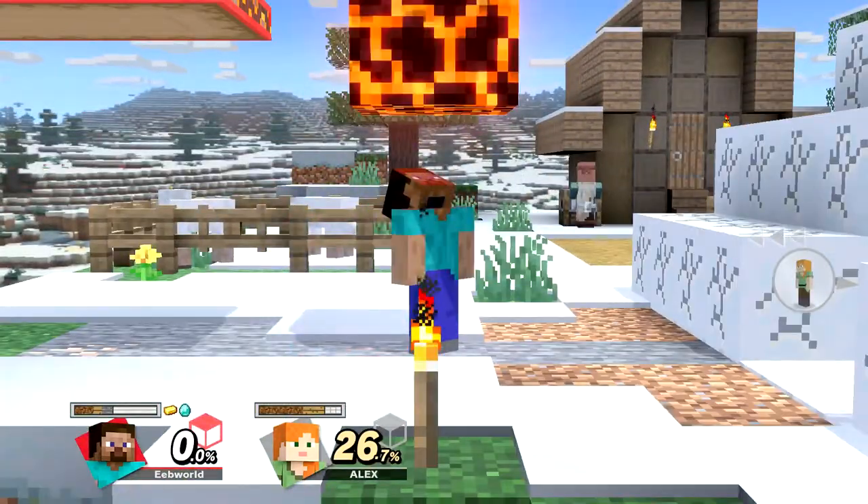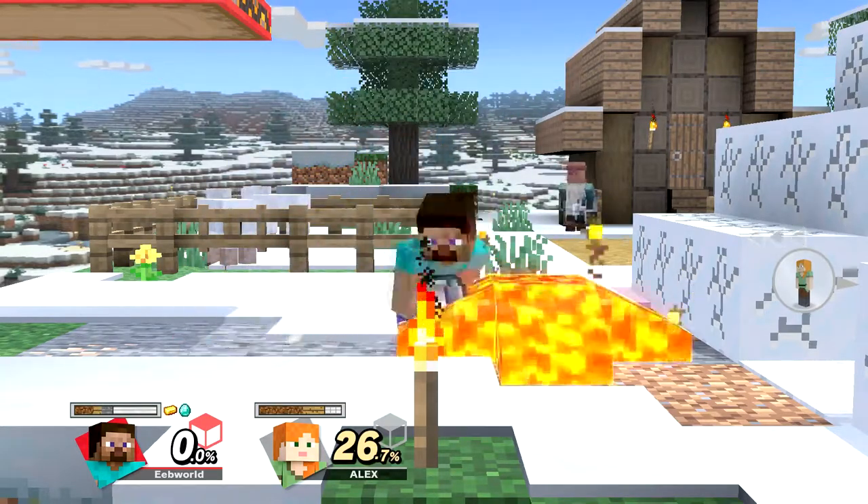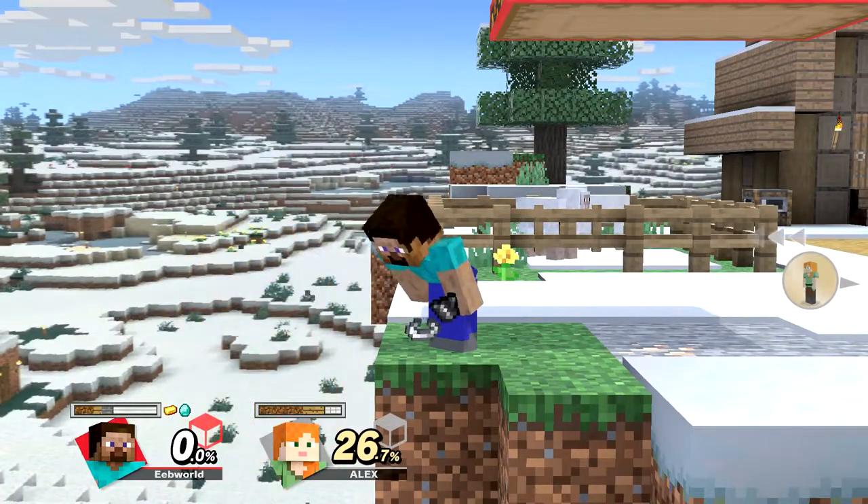We'll get to mining later. His axe is used for his up tilt and up air, and the fire objects are used with up smash, which is a magma block, and down smash, which is a lava bucket, and down tilt, which is flint and steel.